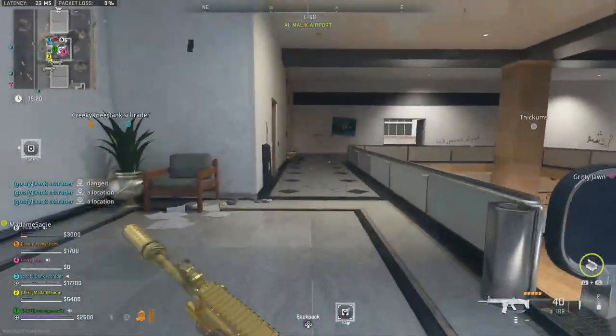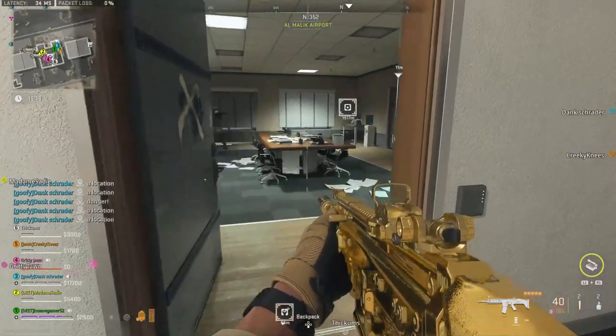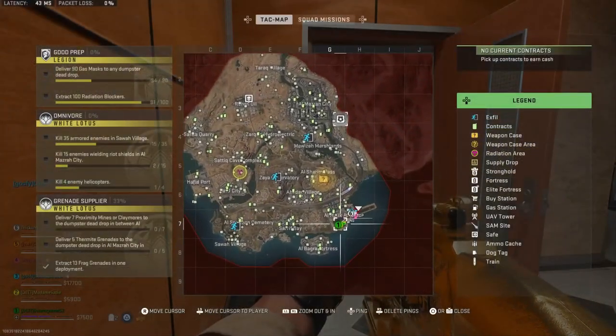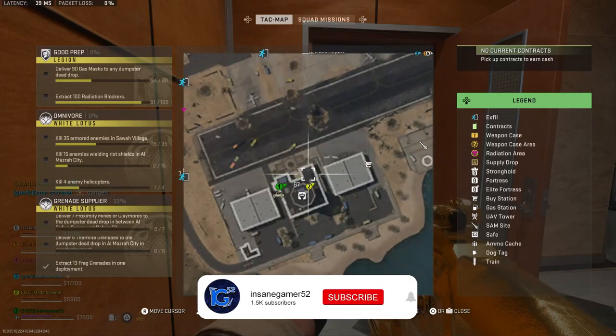Yo guys, InsaneGamer52 here, and today I'm going to show you where to use the Tower Conference Room key in DMZ. The description of this key says that it's a key to the Control Tower Conference Room. You're looking for a single room in Al-Malik Airport, so let me show you where to actually use this key.